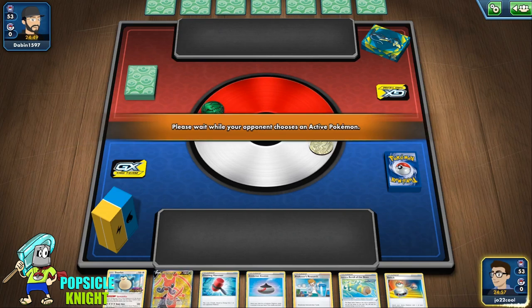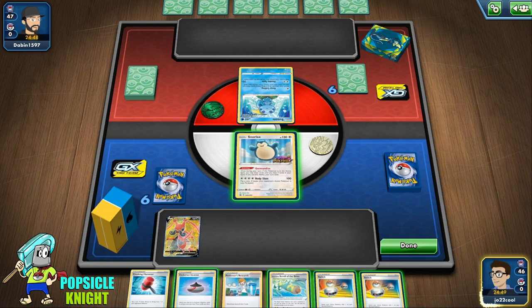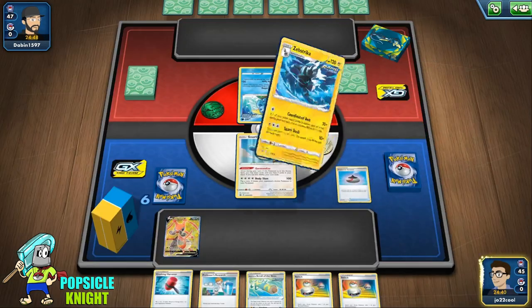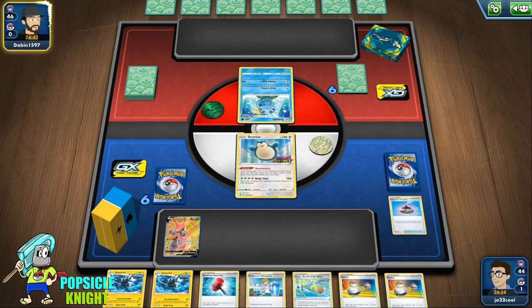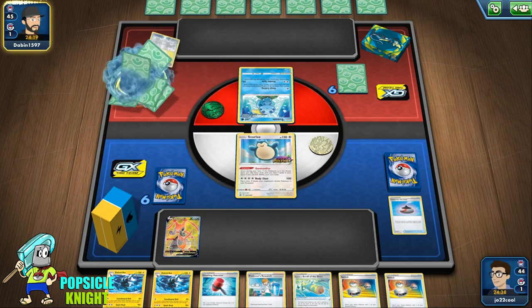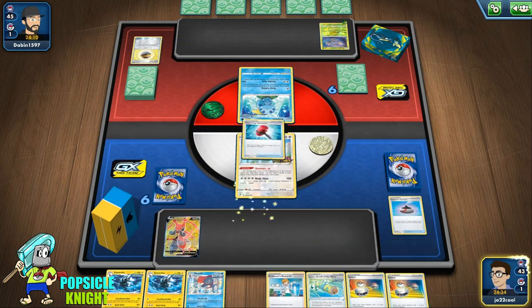So we'll put Snorlax in the active. We got Cricketune V, so we have all the drawing Pokemon in play already, which is good. However, we don't have a lot of Pokemon for setup. We can thin out the deck by getting Zubstrika with the Evolution Incense. With Gormandize we get another Zubstrika, unfortunately. It's kind of difficult because if we use Professor's Research, we lose a lot of good cards in our hand. It looks like we're up against an Inteleon/Decidueye deck — I've been seeing a lot of videos with this.